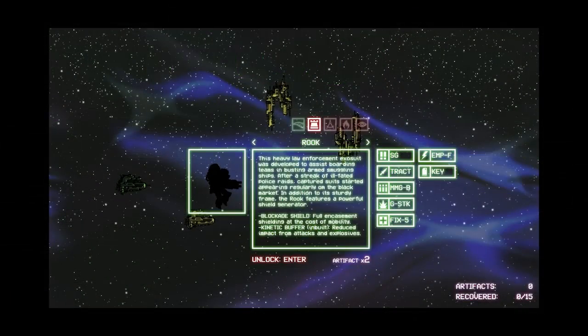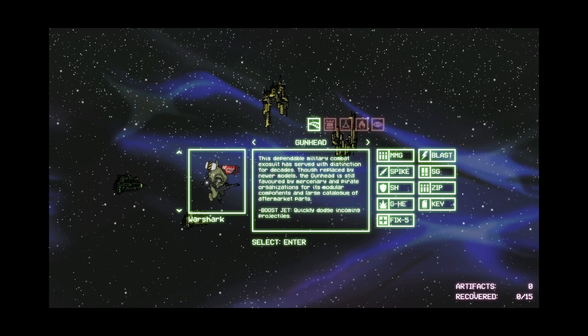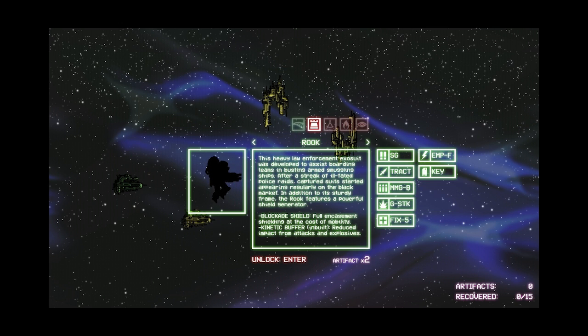Alright, here we are — artifacts recovered: 0 out of 15. So let's continue from here. Gunhead is the starting one that shows you what starting equipment you can work with. There's the Rook, which has a blockade shield — full encasement shielding at the cost of mobility — and kinetic buffer: reduced impact from attacks and explosives. I can unlock this with artifacts.